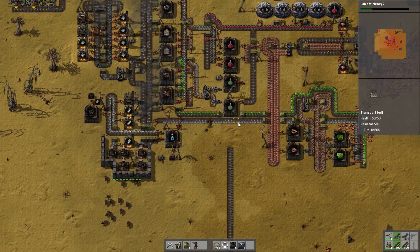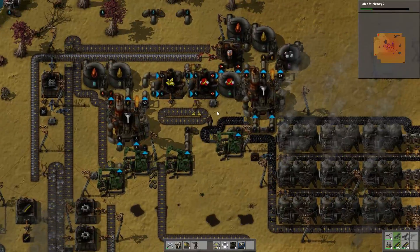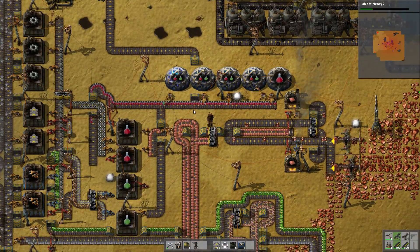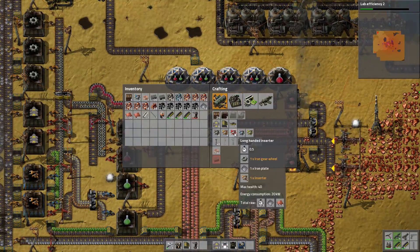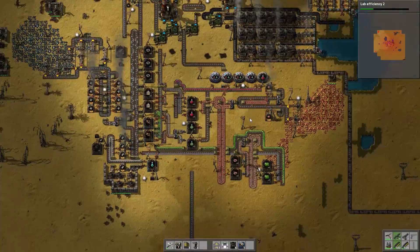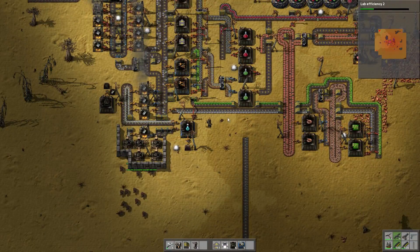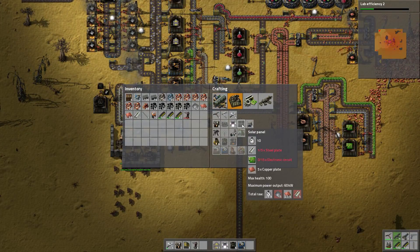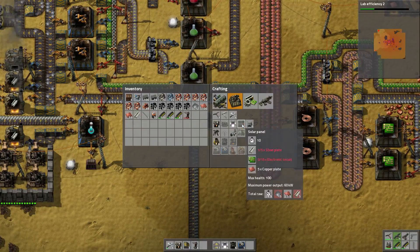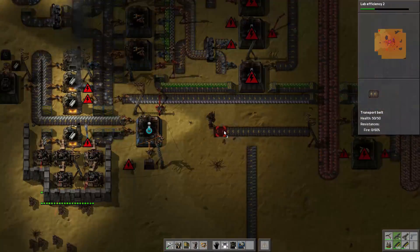By the way, where are all of our batteries? Our batteries are gone right now. We're not producing batteries because there's no copper going out. It looks like the long arm inserter that was supposed to be picking copper off of this somehow got destroyed — that's not the best. There we go — copper galore. Now we'll get batteries coming back down here and this will start getting back to work. We need copper, electronic circuits, and steel, so building the production line down here shouldn't be too hard.